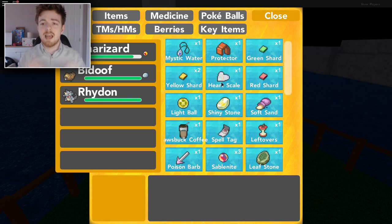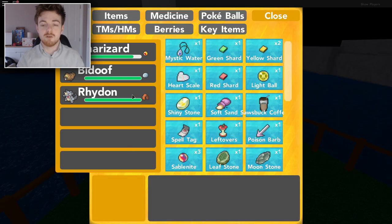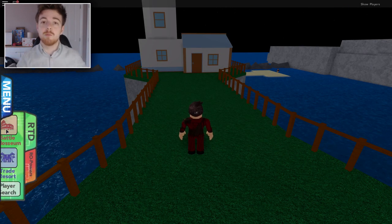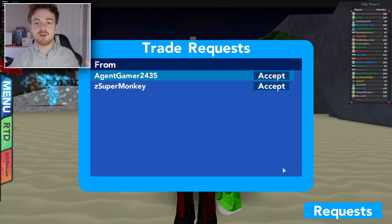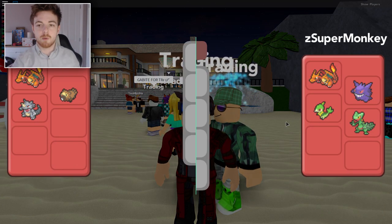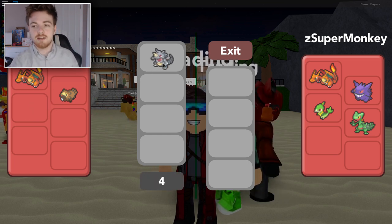Let us just double check that — yeah, the Protector, right there it is. It says this item is loved by a certain Pokemon, and that Pokemon is Rhydon. So what we're going to do is give Rhydon the Protector to hold. Now what we must do is go to the Trade Center and trade him to somebody that you really, really trust. I'm going to do that right now. So we're here in the Trade Center and my friend Super Monkey is going to be trading this Pokemon with me. We're going to make sure that we have the item on the actual Pokemon and then give it to Super Monkey.